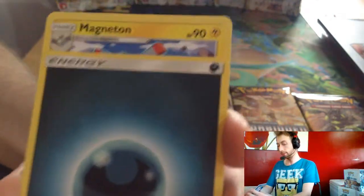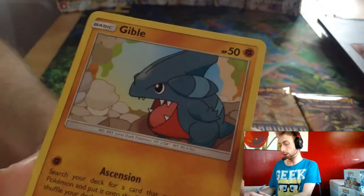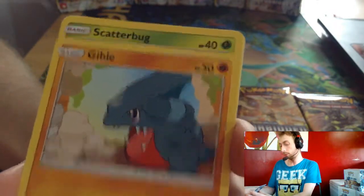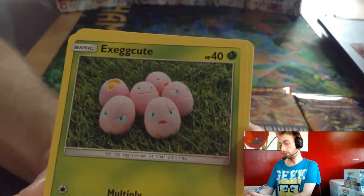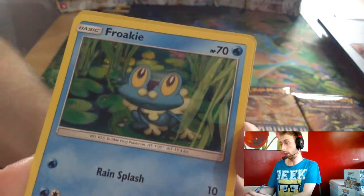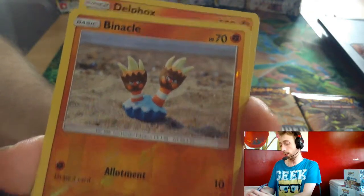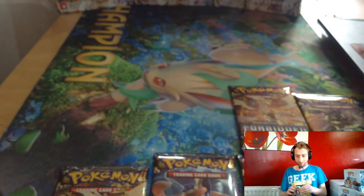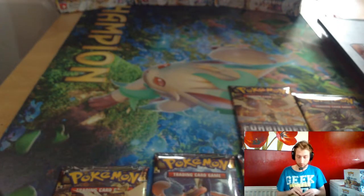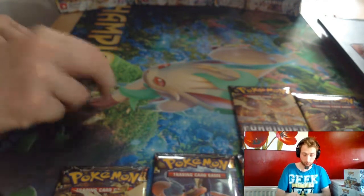Dark Energy, Magneton, Magneton, Flutterbug, Gurgut, Gible, Scabog, Exeggcute, Croagunk, Croaky, Anical Reverse Artwork, Delphox.